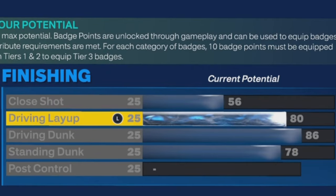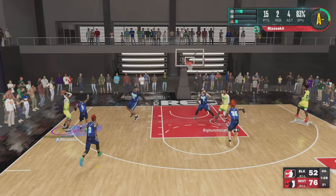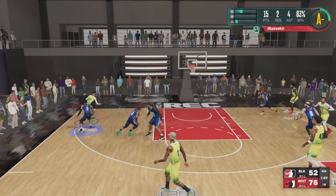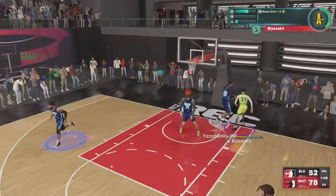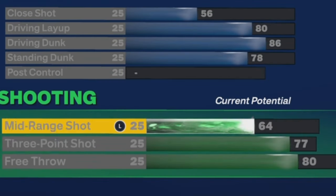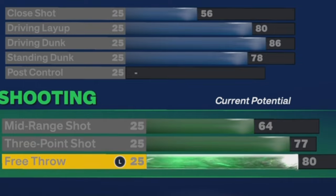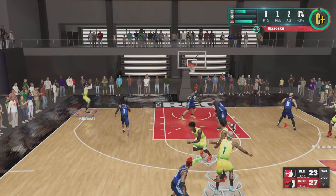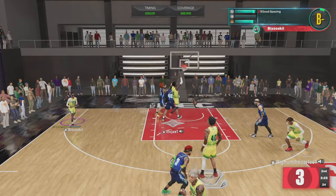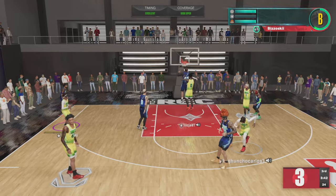On to the finishing — this build gets an 86 driving dunk, which gets you gold limitless takeoff and contact dunks. I hadn't got my finishing badges up so these are the only clips I got from finishing, but look what this build can do. And then there's the 77 three-bar — last video I showed y'all the power of a 77 three. Look at this, greening in the corner — easy catch and shoot, that's what you expect to do with a 77 three.